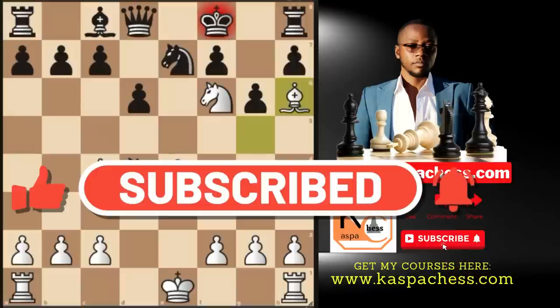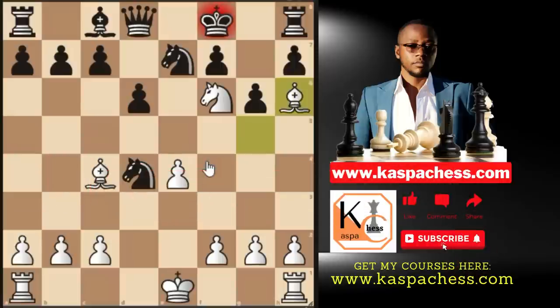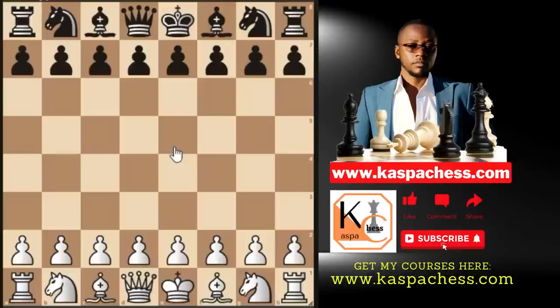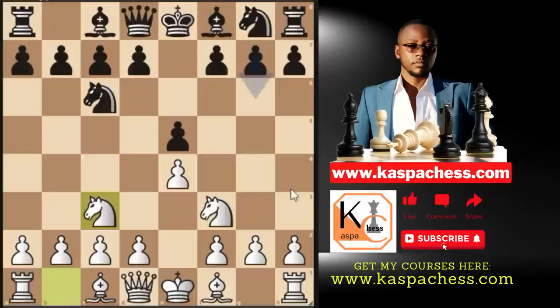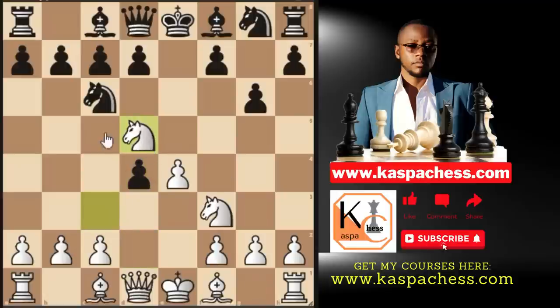Trap number two may happen in the Three Knights Opening, Steinitz Defense. You start with e4, e5, knight f3 attacking the pawn, knight c6 defending, knight c3 developing. Pawn to g6 is the second top-played move — the Steinitz Defense. It's quite a powerful defense if played correctly. I recommend you go pawn to d4 right away.